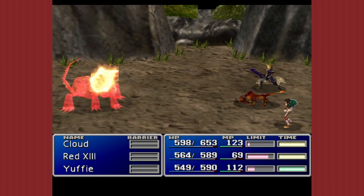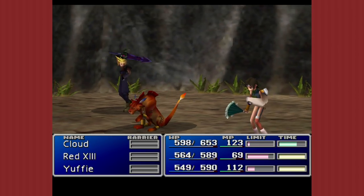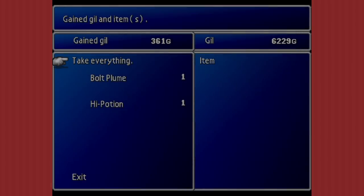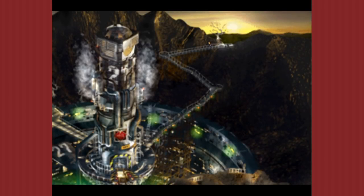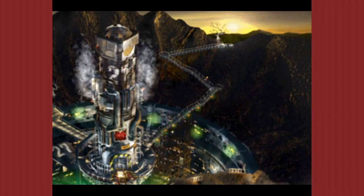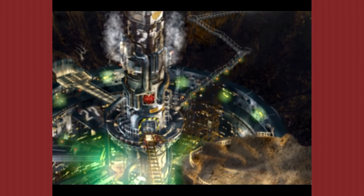As we were talking about earlier about grinding limits in Junon forest, the Coral area is actually also really good. You can find mushrooms that give you six. There are a lot of big groups of enemies in this area — in groups of three, four, or five at max.